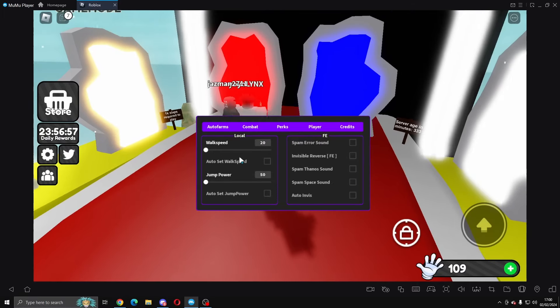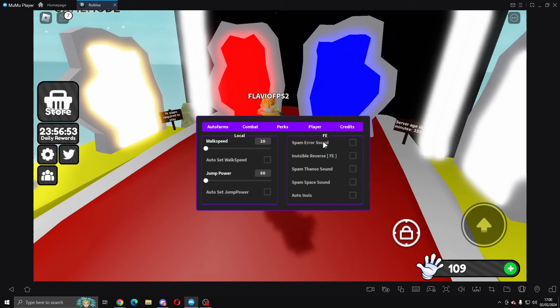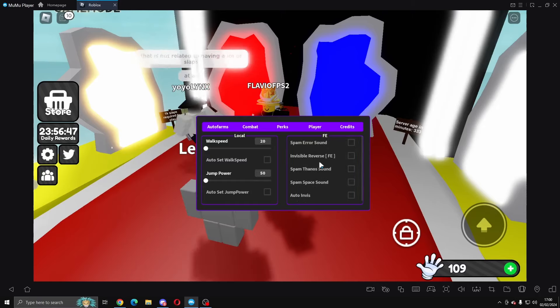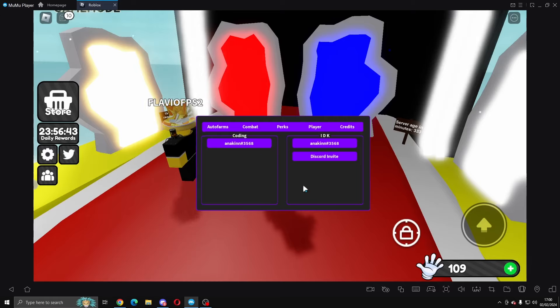If you come to play, you can change your walk speed and jump power. Then we've got spam error sound, invisible, reverse spam, thanos sound, and auto invis. Credits go out to Anakin — you can check his Discord if you want.